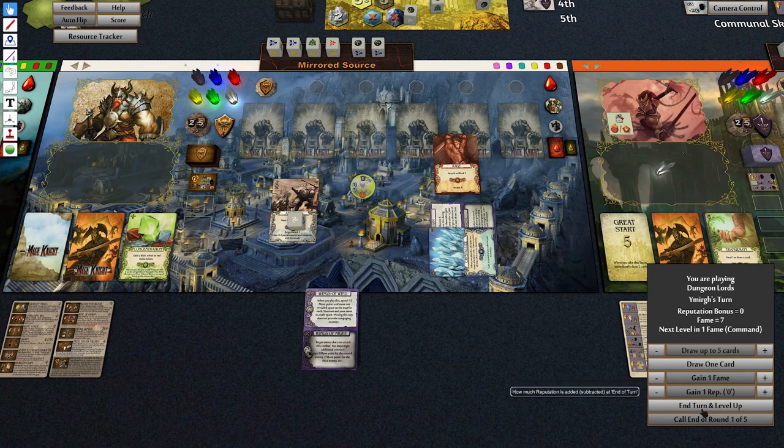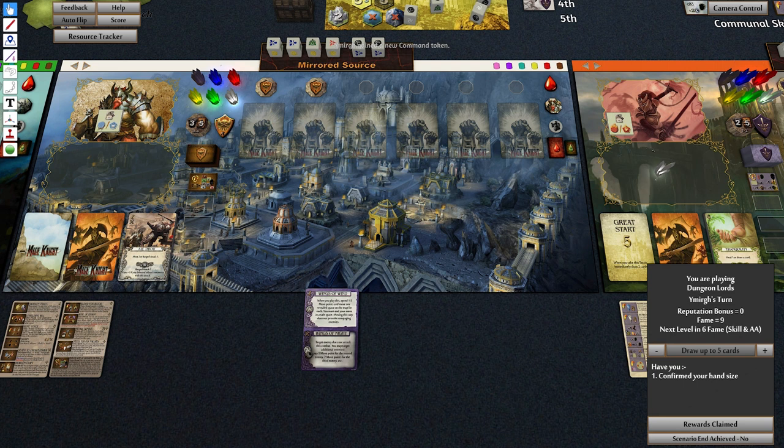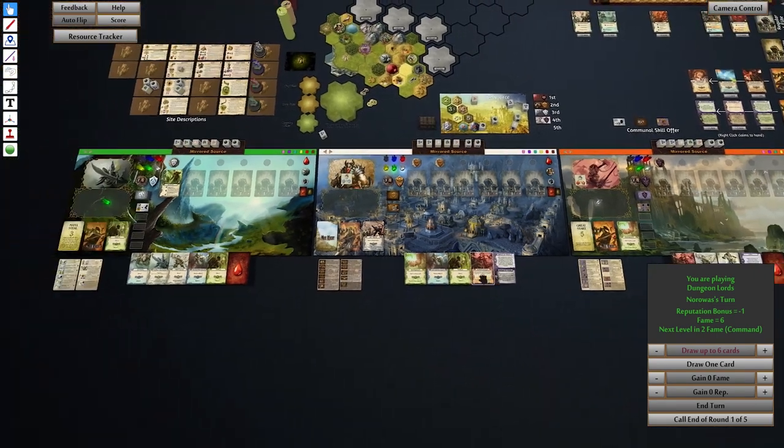Move back up to zero — boom! And that's the end of that turn — blammo! We get another reward. Rewards claimed — let's just make sure... yes, it put it up. Excellent. Okay, next is Norwin.